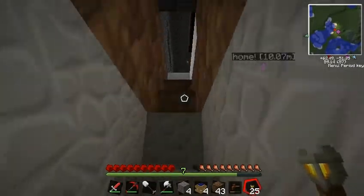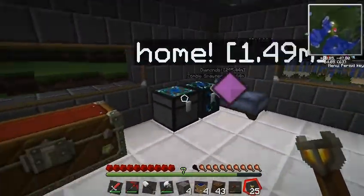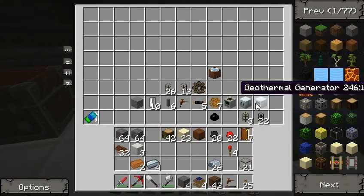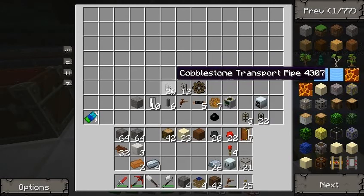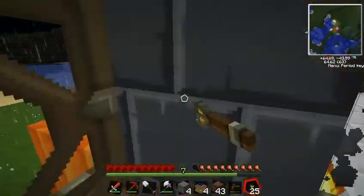But this episode we're going to set up the quarry. I have all the supplies, right here I got the quarry, pump, geothermal generator, and I'm going to be doing a pump thing.